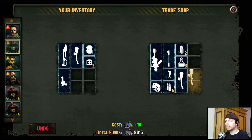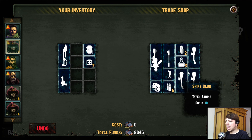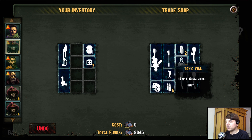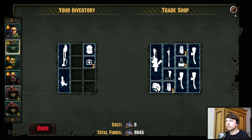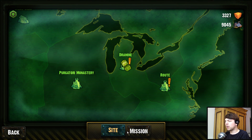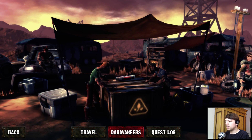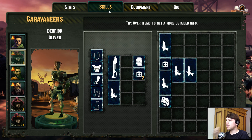Now we can sell it by clicking this character and putting those items over here — but only as long as there's space in the sell slot. It's a little strange. So the UI is not brilliant, as you can see. I'm talking about it a lot, maybe a little too much, but there's not much else to say.